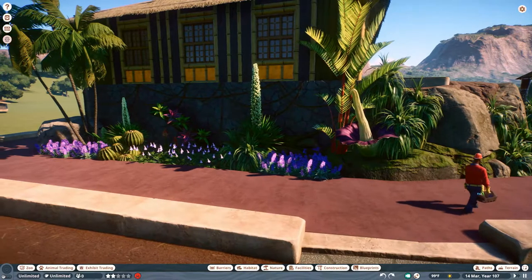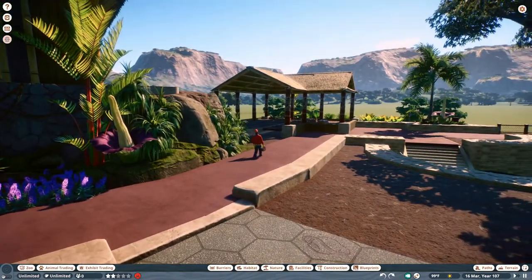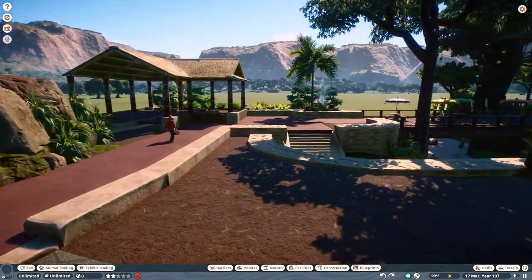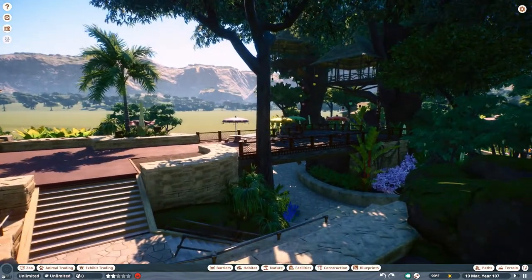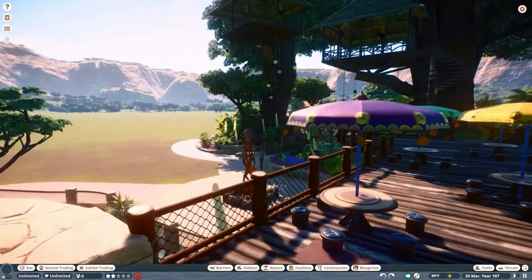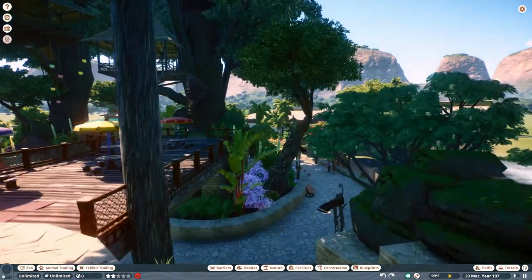Just some foliage on this side — no curb or anything. I did have to raise it up a little bit because the pathing wasn't working over here by these stairs, so their feet are kind of sunk in. Over here on this bridge we also added some more eating areas — tables and chairs.